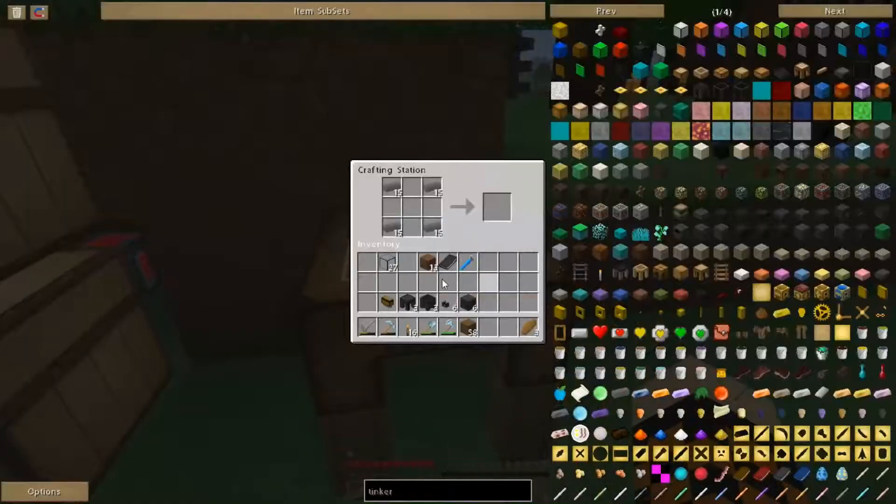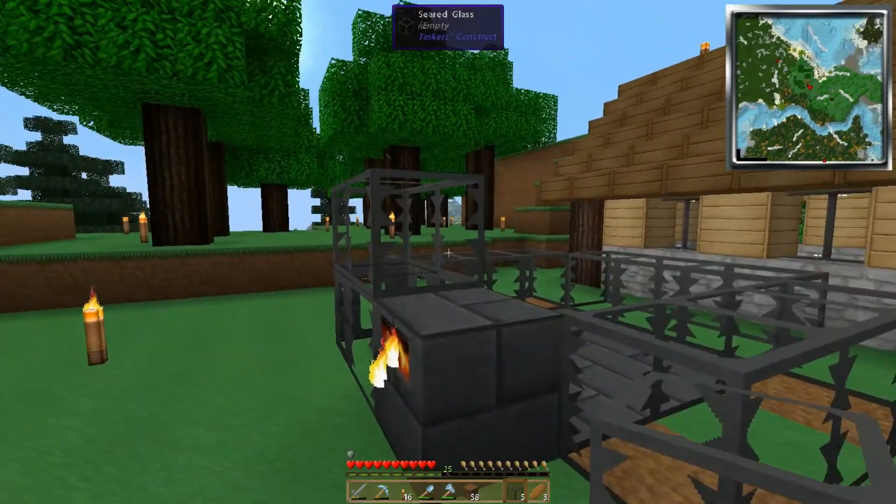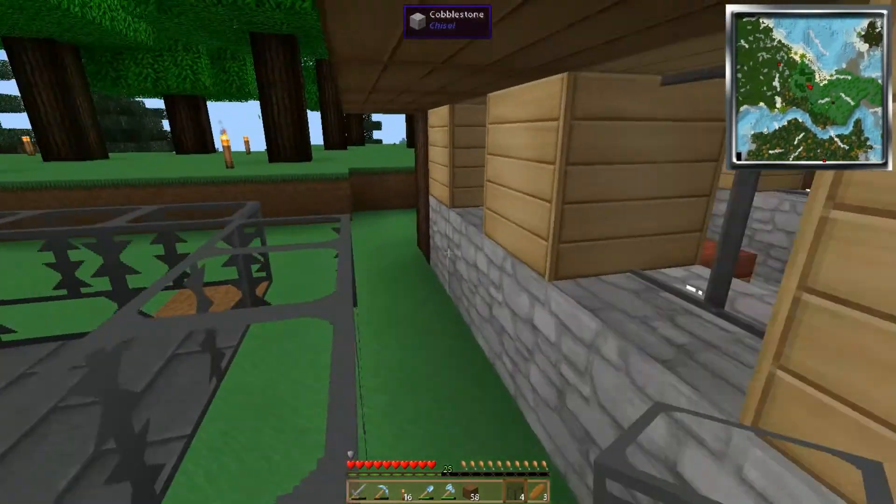I want to make a pretty much crystal clear smeltery, that way we can see everything and all the colors inside of it. This is going to be awesome. Like I said, this is going to take a while to cook all this glass up.